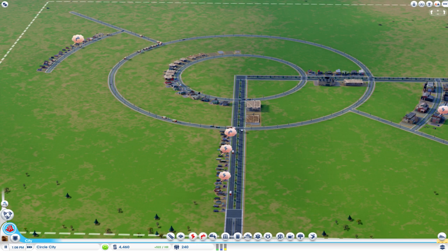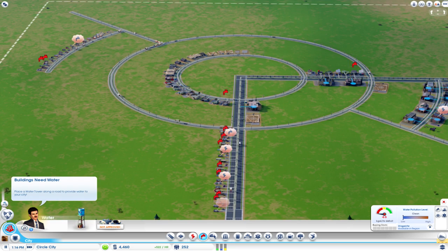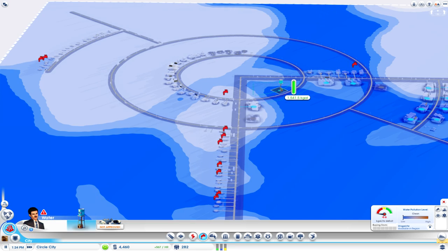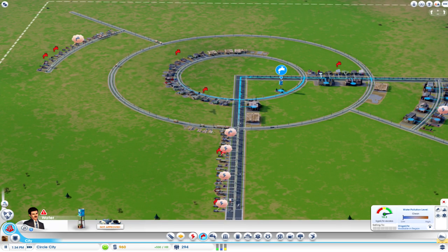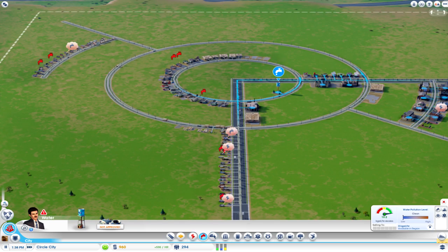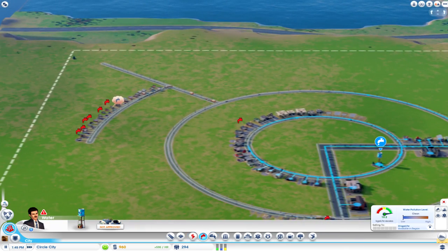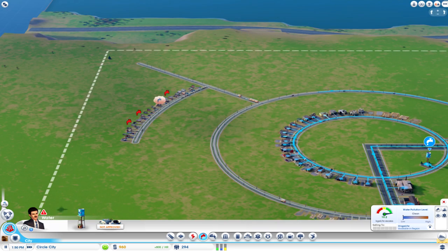The first thing we're going to throw down is a water tower. Since we have enough water, we'll drop one here and get people some water.